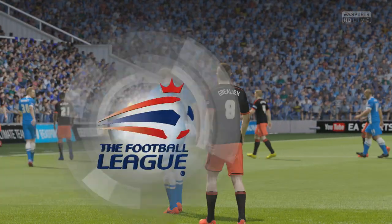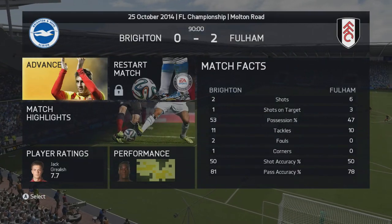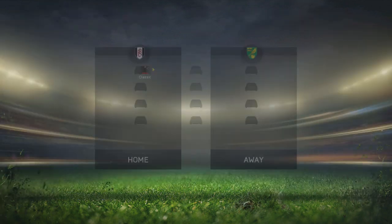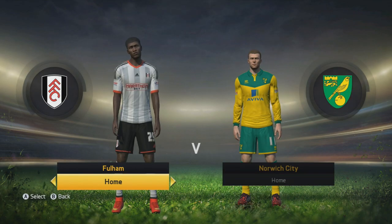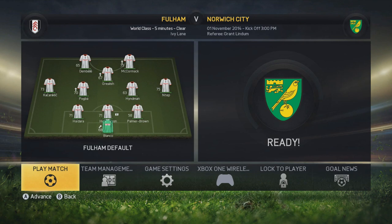That win pushes us further up the table — a great win we definitely needed. We basically outclassed them: they had slightly more possession but we had more shots, more shots on target. Kachaliknich actually played very well in his debut. Next up we're taking on Norwich, a team I really like in real life mainly because their jerseys are sick. And of course Nathan Redmond plays for them — who we're trying to sign in January, so maybe we can snatch him up.